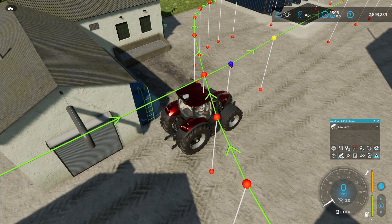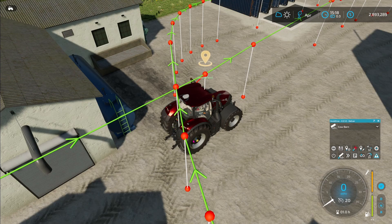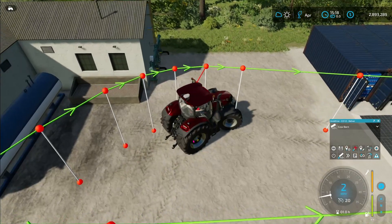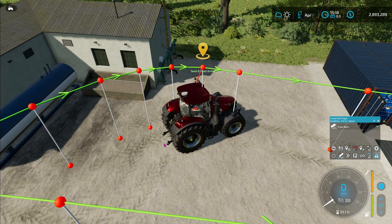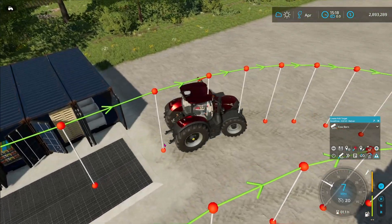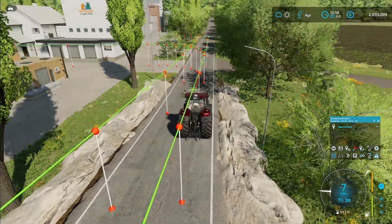Now all we need to do is come back in here and name our points. Let's make sure we get the right one here — this is the one we want. Let's move it out just a little bit and we'll name this one 'Seed and Feed.' Then let's turn over here just a little bit, pick this one — we can always adjust it later — and we'll call this one 'Seed and Feed Dump.' Move over here across the grate, pick this one, and this one's called 'Sell Everything.' We always want to test everything, so we select Seed and Feed and let's see if he drives to the seed and feed loadout.